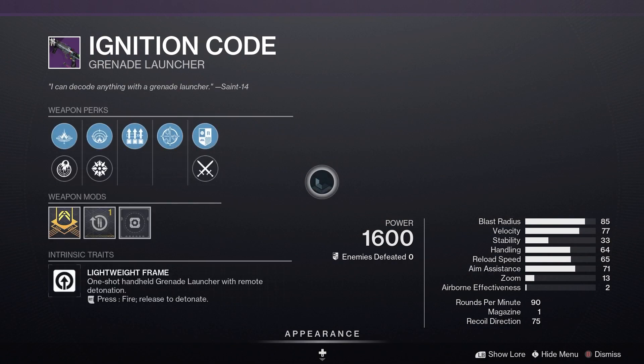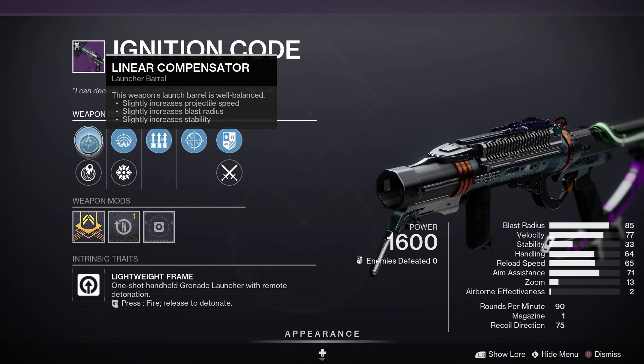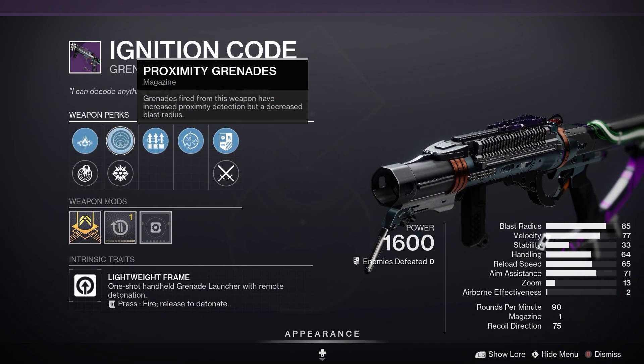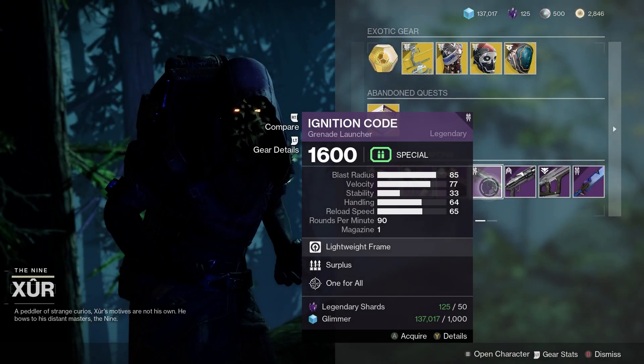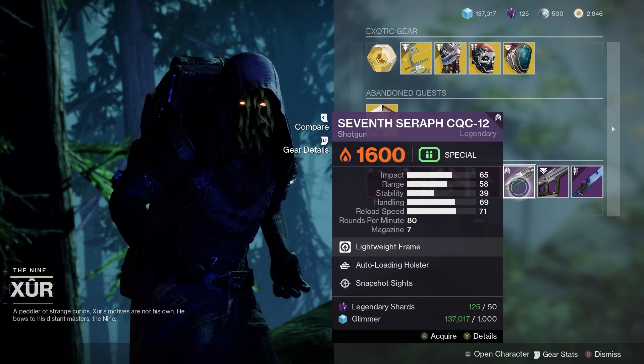Then we've got Ignition Code, a great Grenade Launcher, but not a very good roll though. Linear Compensator, Proximity Grenade, Surplus, One for All. Not really enjoying that Surplus and One for All combination.